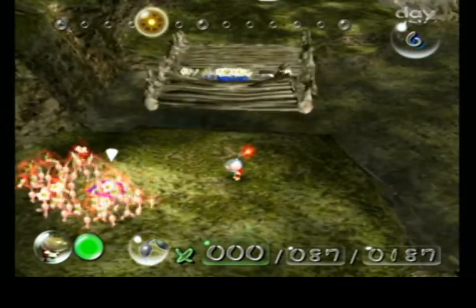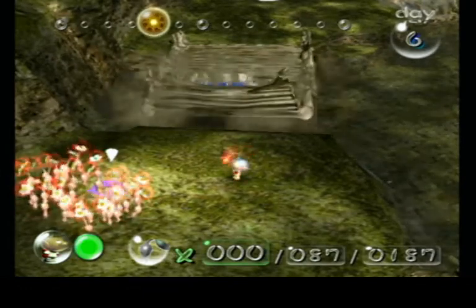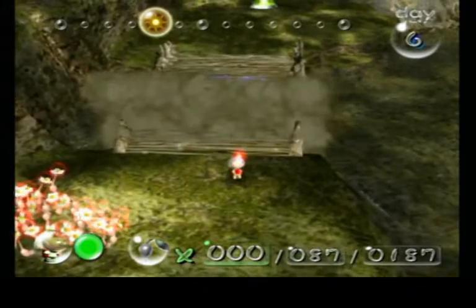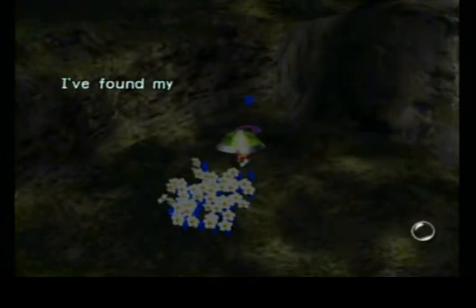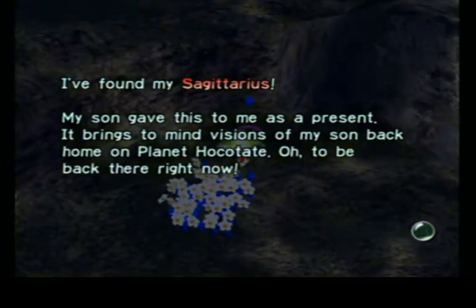This might be some wasted motion. I probably could have organized this better because I've got a couple things to do with the Blues — I've got some enemies to fight. Hopefully we'll be able to get back at least two of the treasures today; I'd like to see all three. I found my Sagittarius. My son gave this to me as a present. It brings to mind visions of my son back on planet Hocotate. Oh, to be back there right now.